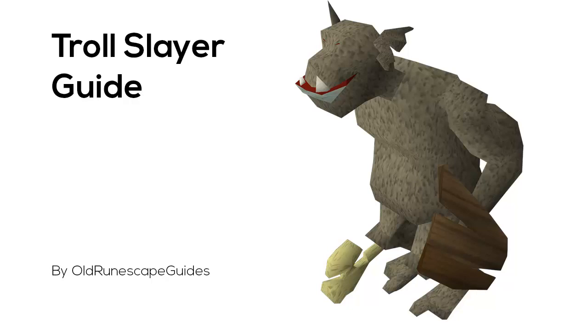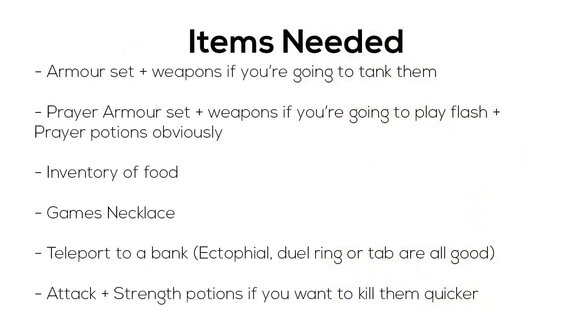Actually, 70 plus combat. Or if you have lower defense, you can just pray flash. So what you're going to need to have on you is a teleport, like either an ectophile or a tab or something.